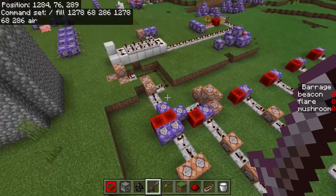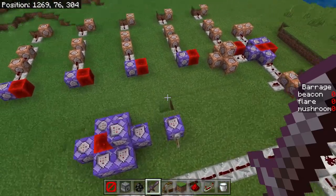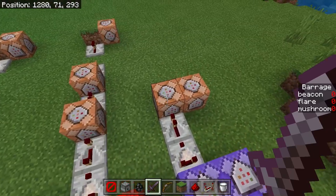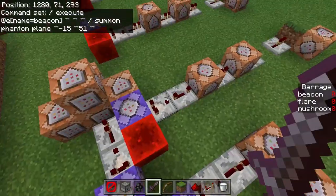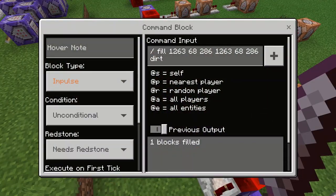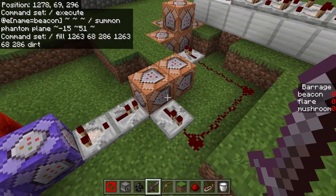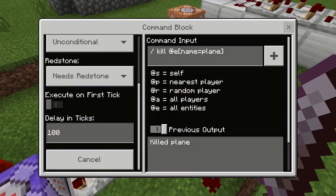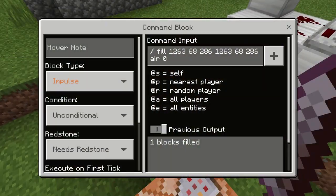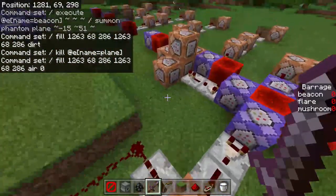To summarize the tick delays: this command block has an 80-tick delay; these command blocks have no tick delay; the command blocks to kill the phantoms and endermites have a tick delay of 100, which is the length of the bombing run; and these ones also have a tick delay of 100.